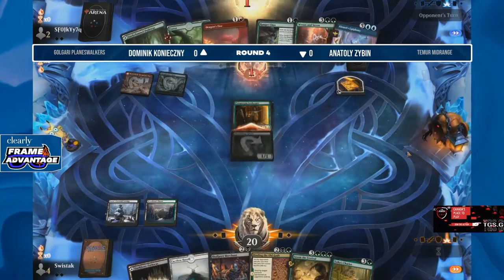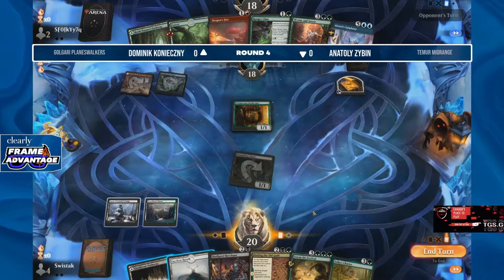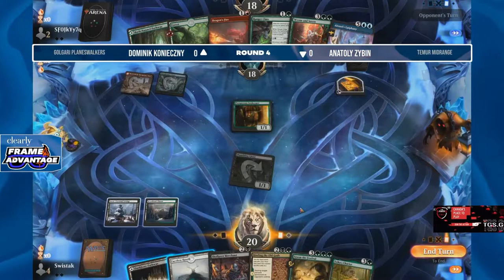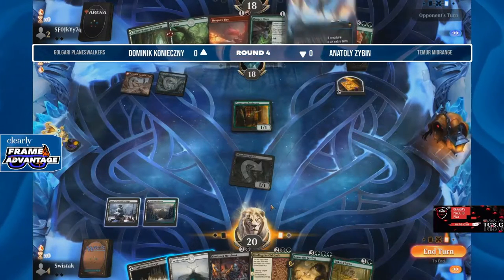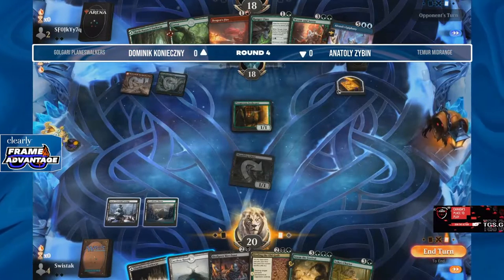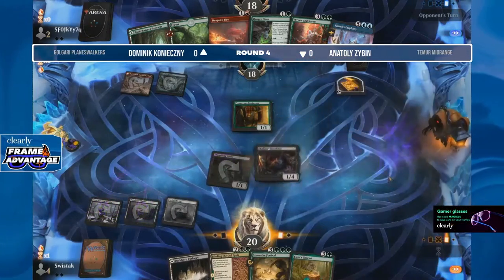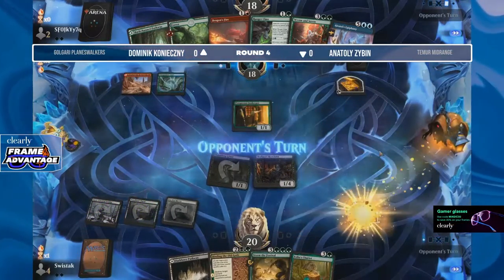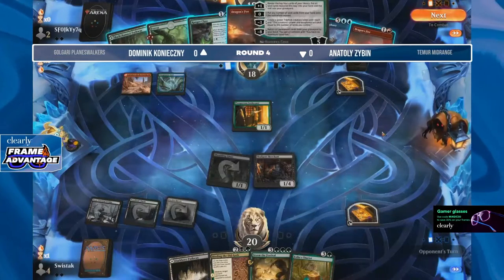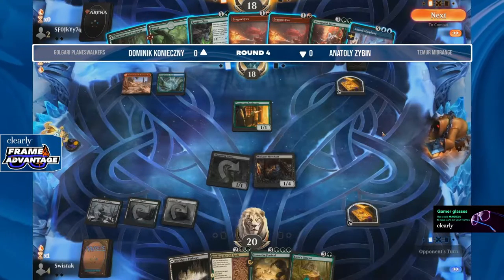Shambling Ghast is looking to find another treasure token but it's just going to have to be satisfied with getting sacrificed by Skullport Merchant later. Remember I said turn four is great to just sack that Shambling Ghast? Not anymore — we have Azika's Chariot. If you can play that on turn four, just do it. It is that kind of a card, especially when you're on the play. And there is a second copy of Dragon's Fire being drawn off the top of the library.